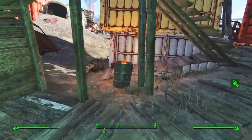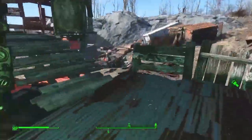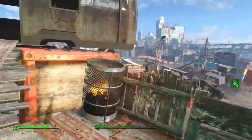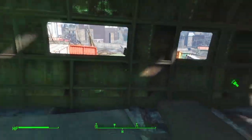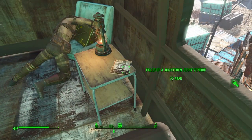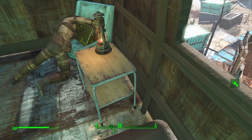First thing we're going to do, we're going to hop up here and get the magazine. Relatively simple. Let's walk up these stairs up here. And this is just going to be right on this little pallet right here. Gain better prices from vendors — that's what I like to see. We're going to take that.